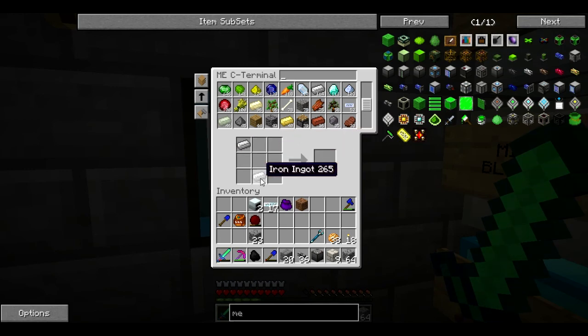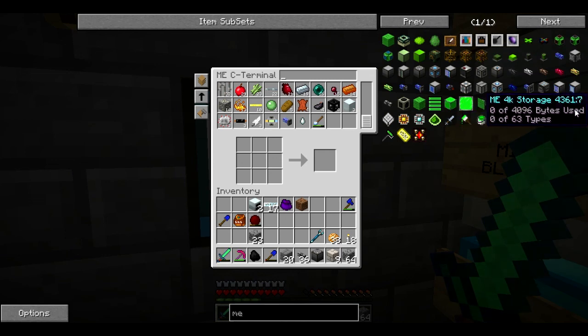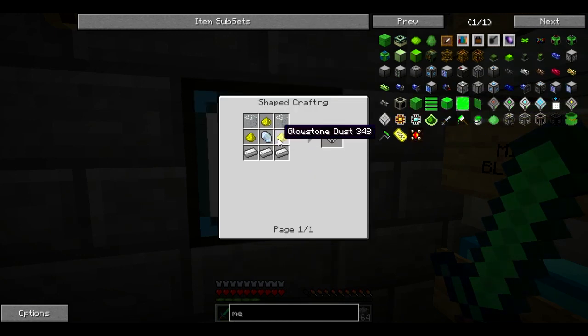Let's just throw the rest of that in there. I know I'm going to need a pattern to begin this — I think I'm going to need two patterns just to get it all started with. So where are the patterns? ME — is it under pattern? ME pattern — there it is. Oh, that's an encoded pattern. A blank pattern — there we go.